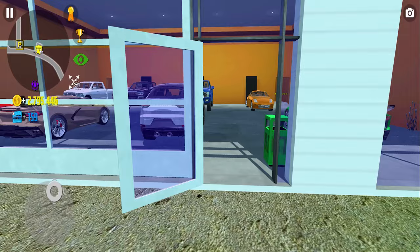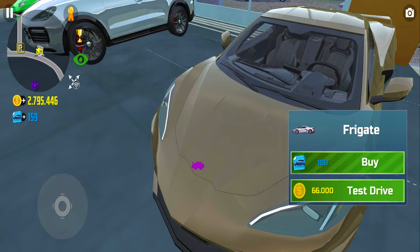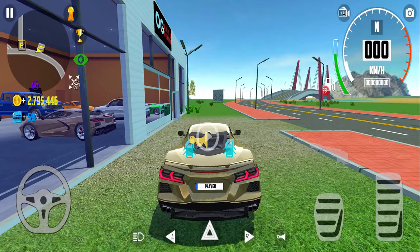The link to that video is in my description. We have to come to the dealership that is near the airport, and we have to buy the Frigate car. We need 100 blueprints to buy this car, so let's buy it.